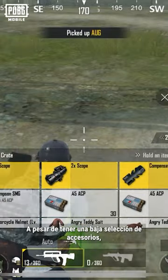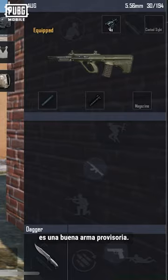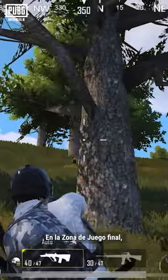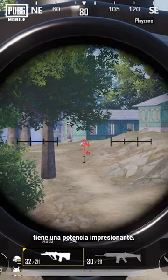It's distinguished by a relative lack of usable attachments, but possesses impressive firepower. In the early and mid-game, when you still don't have a lot of attachments, the AUG makes for a great interim weapon. Even in the final playzone, with some attachments, the AUG still manages to boast some impressive power.